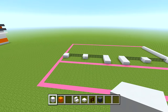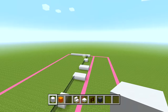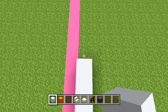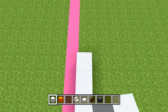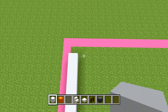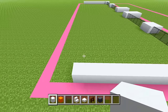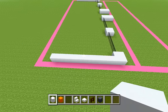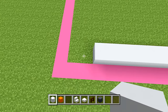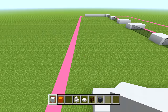Bring the white concrete back another 12 spaces toward the back to match the right side. You should have 2 spaces of grass and then your shape on both sides. From up above, you can see we've done the right side, the left side, and the front. Now all we have left is the back.